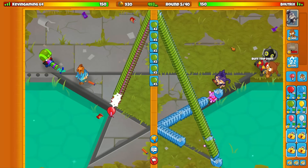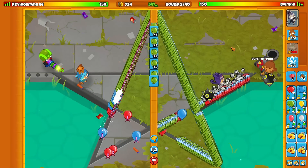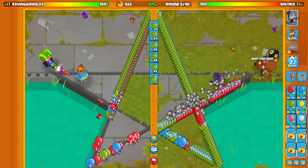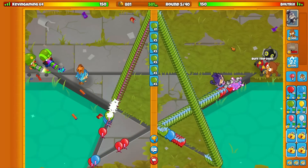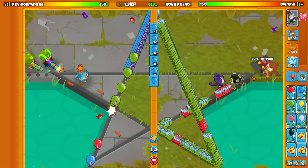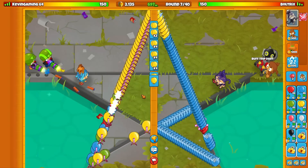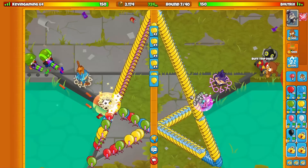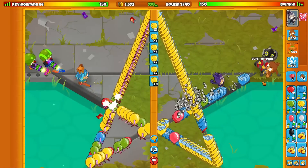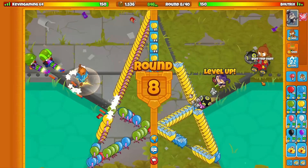Kevin realizes he's going against us, so he most likely just assumes I want to go late game, which is why he's using a Dartling eco strategy. What could he be using though - I really hope it's not DVS. DVS is Dartling Village Super, and that strategy is pretty much unstoppable. If he is using that, we're most likely just going to be screwed because although Dart Village Ice is pretty good, it can't surpass DVS. I just have to eco as hard as I possibly can.